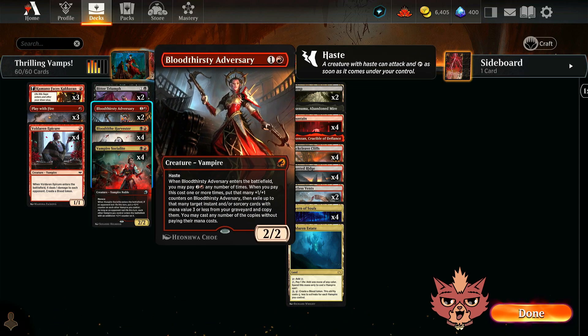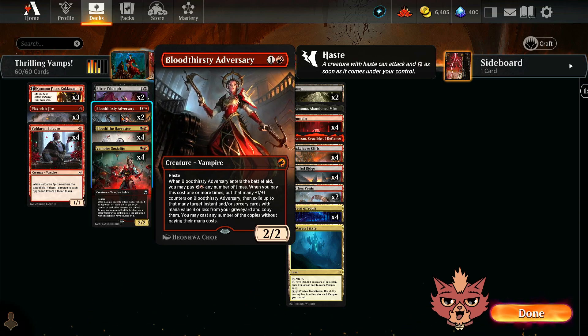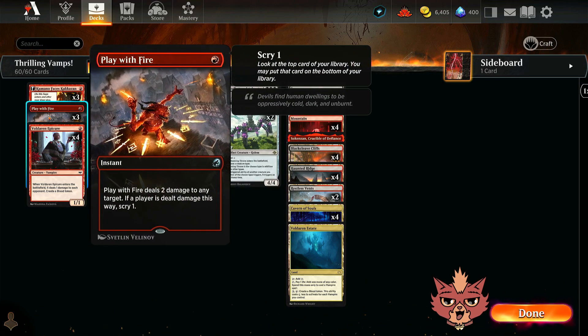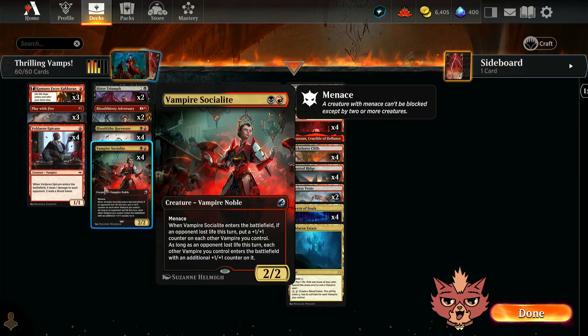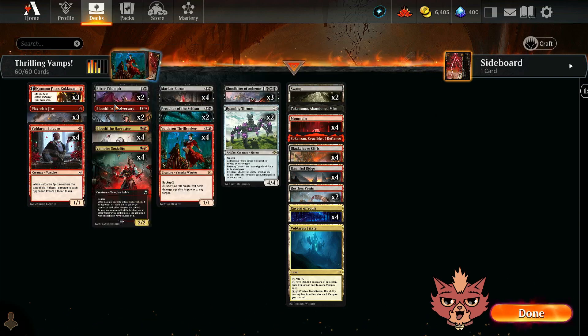We have more vampires including a couple Bloodthirsty Adversaries. There's some stuff we wouldn't mind casting back from the grave, including Bitter Triumph. We also have Play With Fire in here. Just poking the opponent's face is going to be pretty important, especially since we have that Vampire Socialite that wants damage done to the opponent.